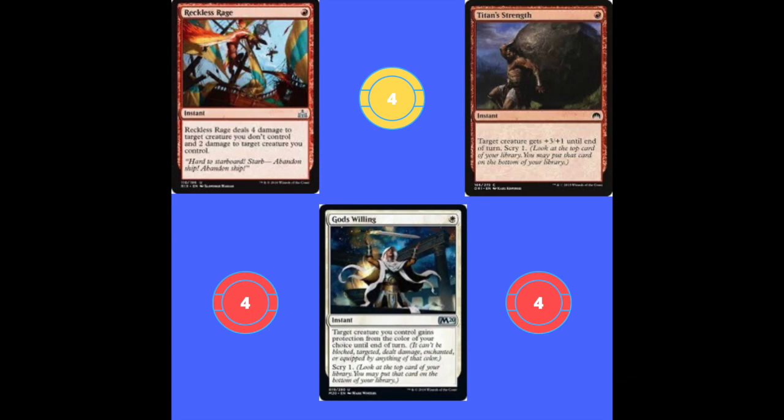Next up we've got God's Willing. This is super solid — it also targets our stuff, protects it from removal, can make it unblockable or immune to damage, and lets us scry. This is one of the best cards that really makes the deck run. It's really powerful.